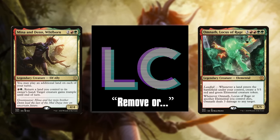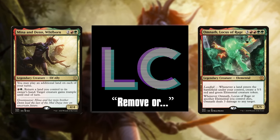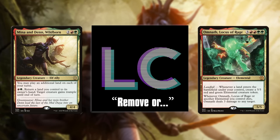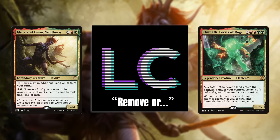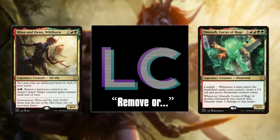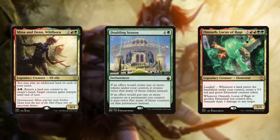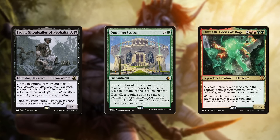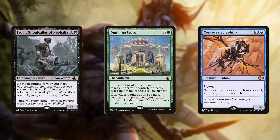so the card basically never gets targeted. Opponents will much rather save a removal spell for an actual crisis — a must-answer threat — like when someone deploys a Doubling Season. Who wants to spend their removal spell on your Jadar when there's a Consecrated Sphinx looming over the field?